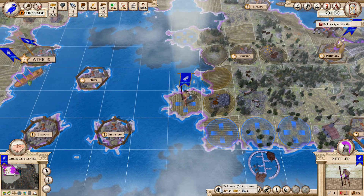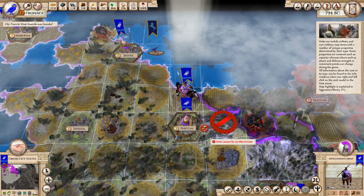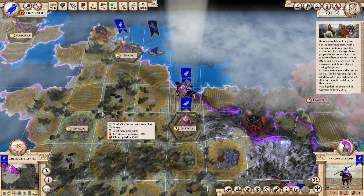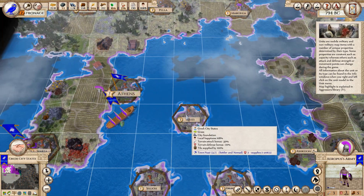Go there, build us a city. I should have — I could have actually used that to improve food production. Oh well. I'm going to have to build another settler.